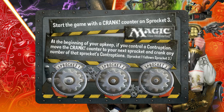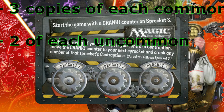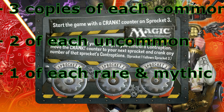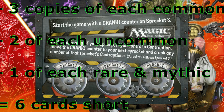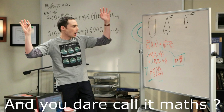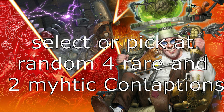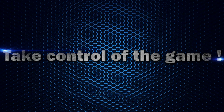And finally, for Contraptions, I decided to put 3 copies of each common, 2 copies of each uncommon, and 1 copy of each rare and mythic. Unfortunately, that only makes 90 cards when we need 96 in order to put 2 contraptions in each pack. But instead of just taking 6 bulk commons and adding them to your contraption list, here's what you can do: select or choose at random 4 rares and 2 mythics, and here you go! That's it for the Unstable part — see you in the next video for the Unglued and Unhinged supplements and explanations.